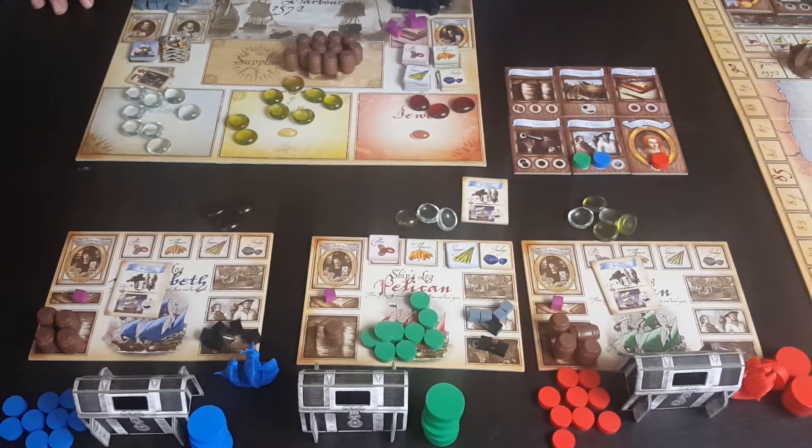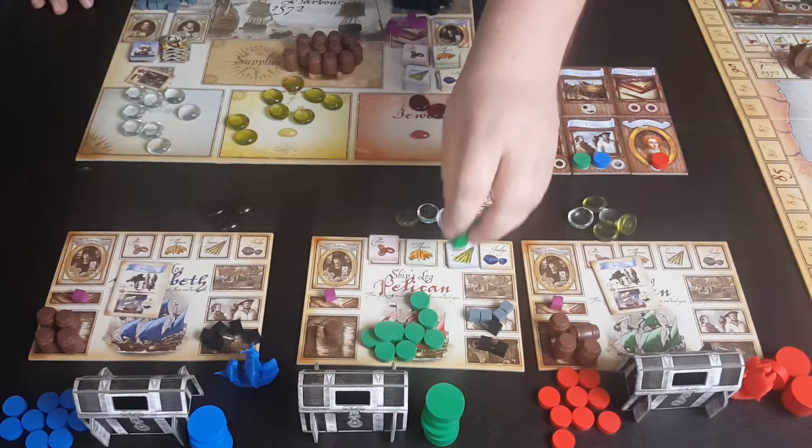If you buy a galleon at any point, you just swap it with the frigate that's on the board, and that'll be your new representation. After three rounds of gameplay, the game is concluded. You go ahead and count up your gold, jewels, and silver, count up your sets of trade goods and all of the victory points you've already had. Whoever has the most wins.